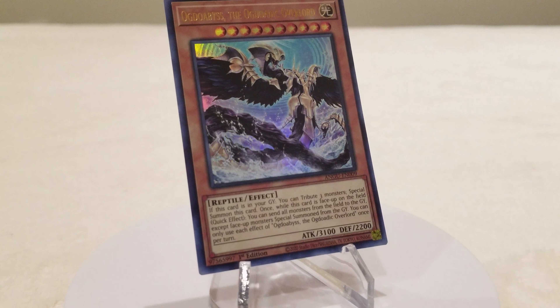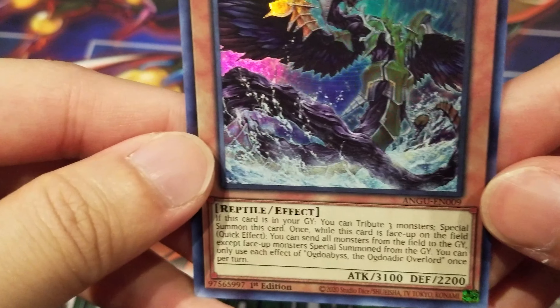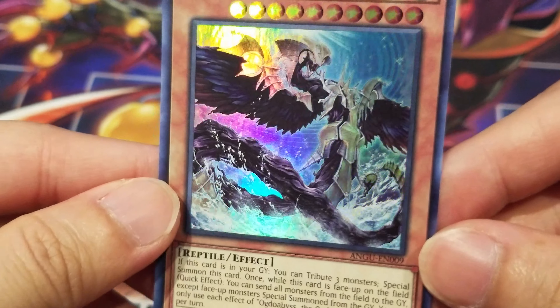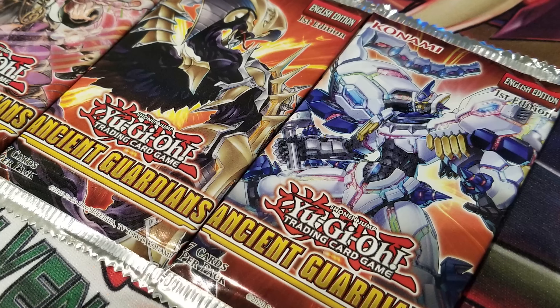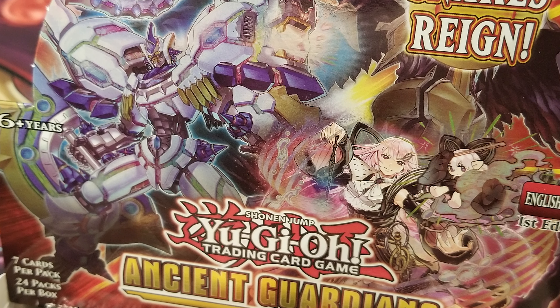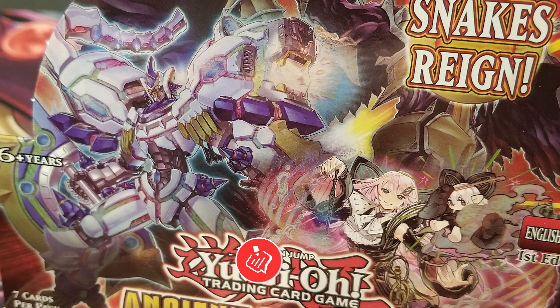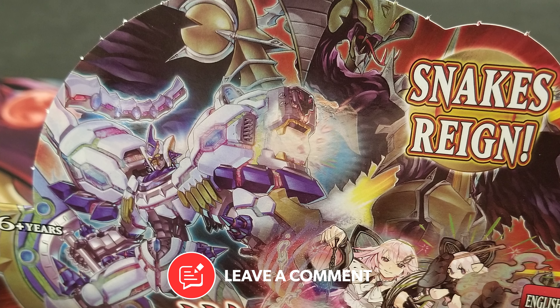I gotta say, this card and the Ogdodic archetype looks insanely cool. I just really love how the monsters have shadow-like embodiments along with golden mythic armor making them extremely unique. I am definitely hoping to pull more cards from this archetype. What is your favorite archetype from this set? Also, what cards are you guys hoping to get for those who got this set? Be sure to let me know in the comment section down below.